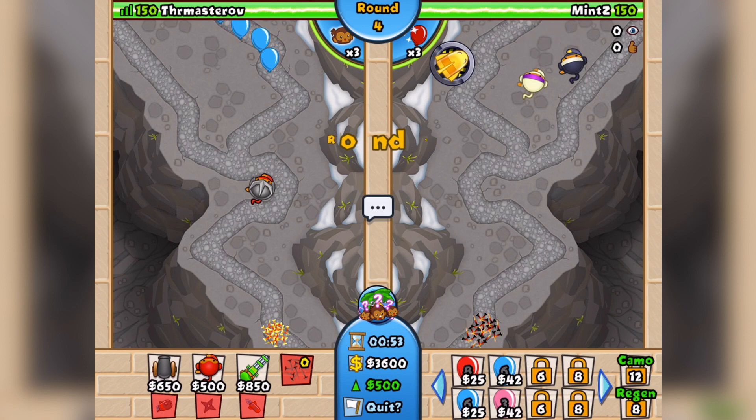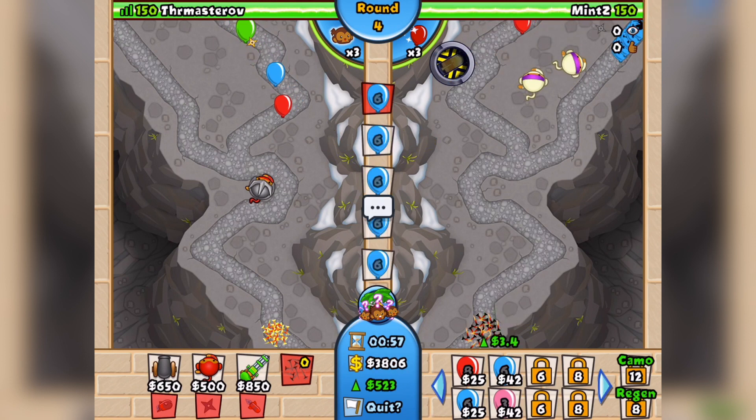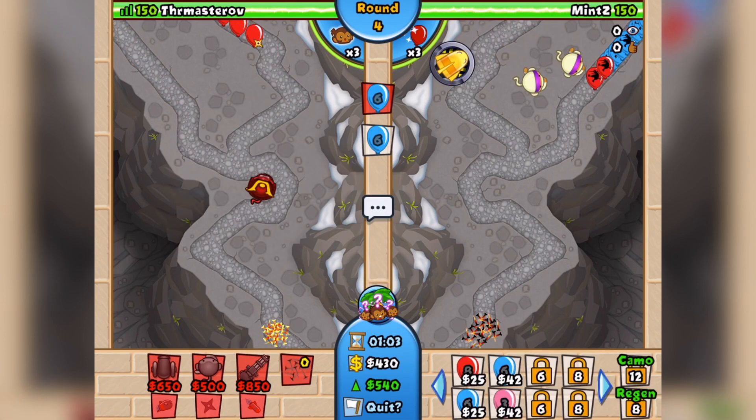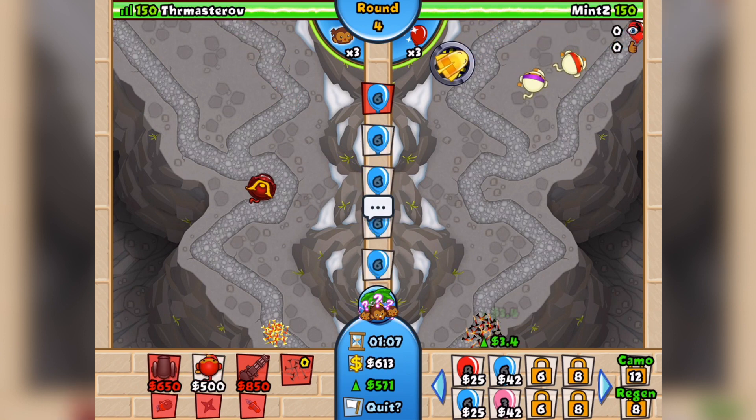Alright team, let's get this going. I'm just going to start getting my eco up. The other stuff comes from the other side — that makes perfect sense. I'm going to get my Balloon Jitsu. I'm going to try and keep it clean and minimalistic. That's going to be my aim of this game.